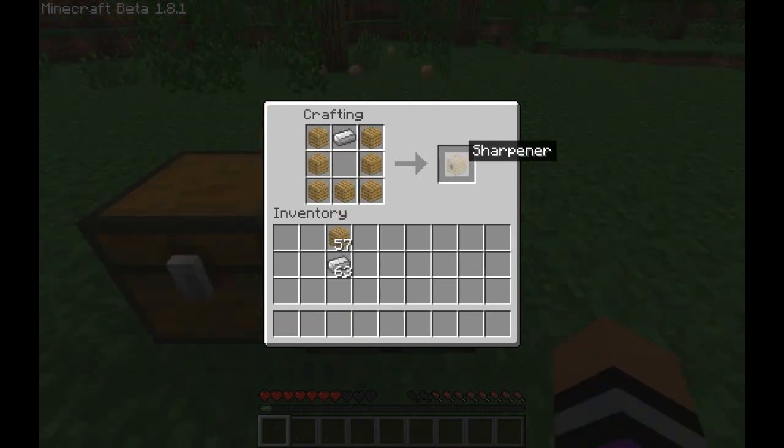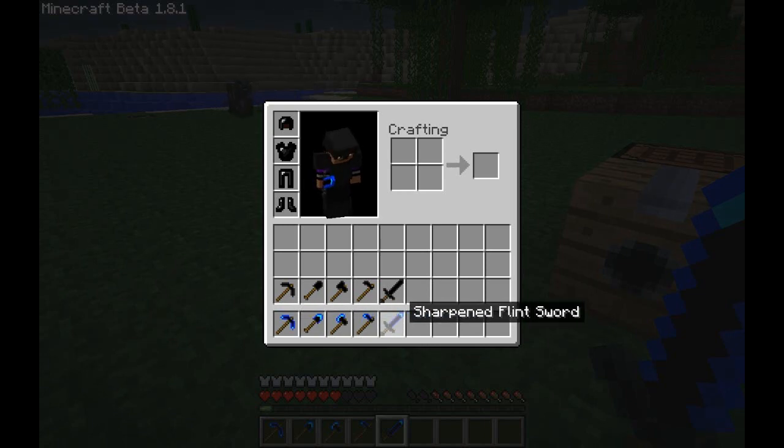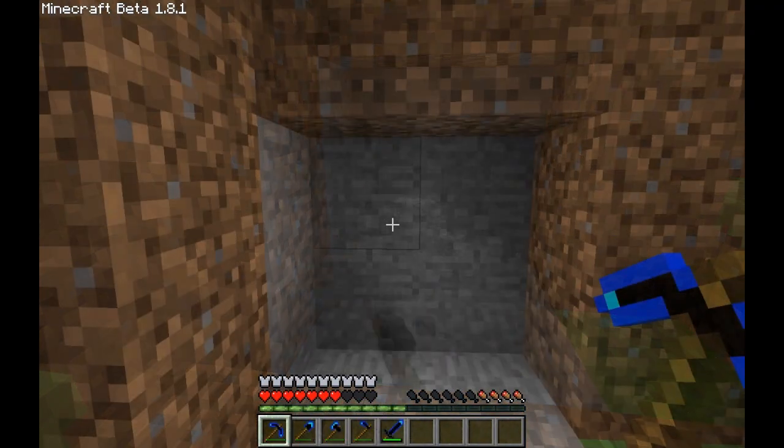In this mod you can also make sharpened flint. Sharpened flint is made using a sharpener. Sharpened tools are made in the same way as regular tools but using sharpened flint. Here is the difference in power.